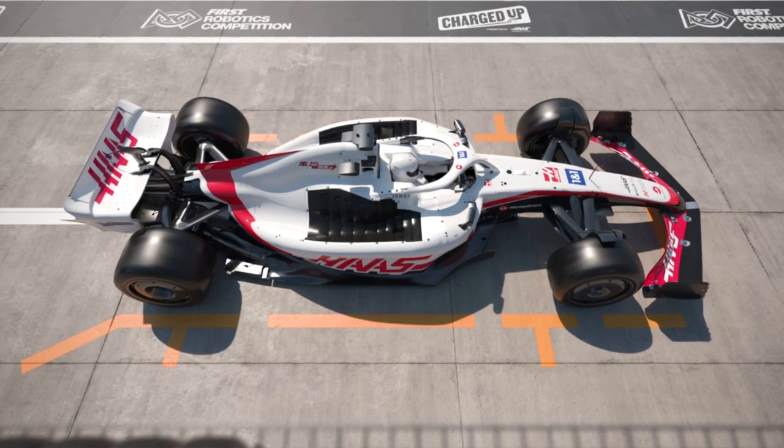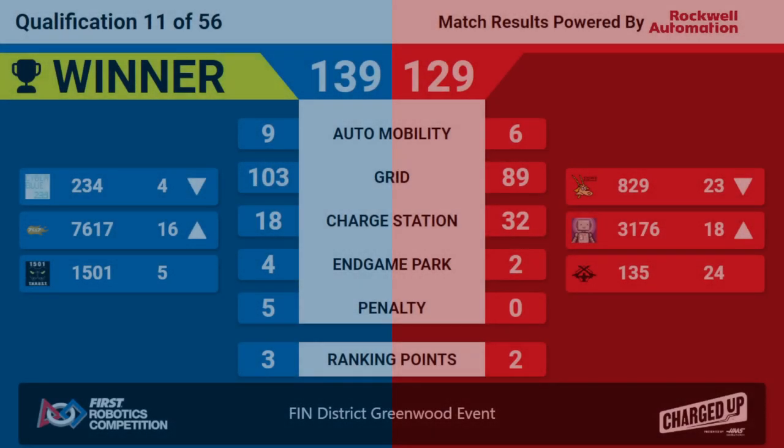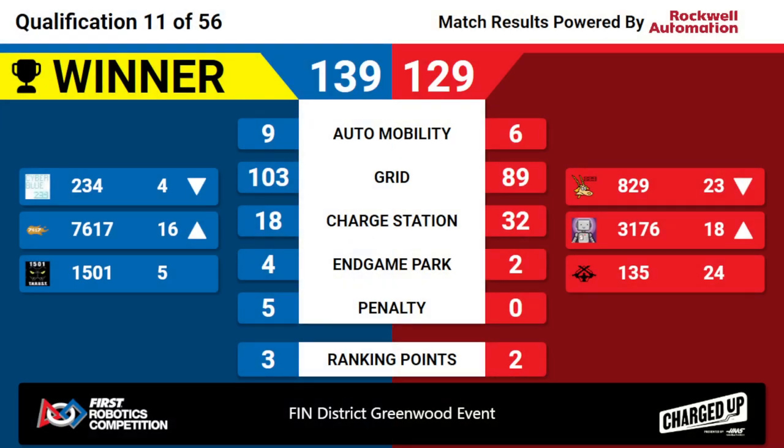And our scores — your winners, the Blue Alliance. Blue Alliance winning 139 to Red's 129. They're going to shift 234 into the fourth-ranked position, and 15-01 is going to keep their fifth-ranked position. Congratulations to the Blue Alliance winning Quals Match 11 here at the Finn District Greenwood Event.